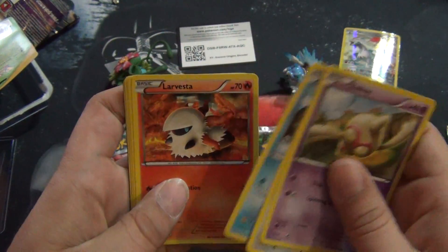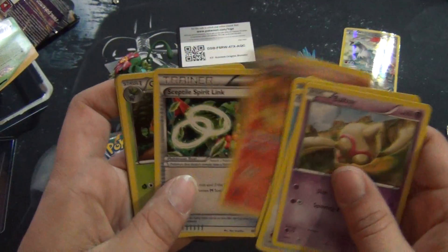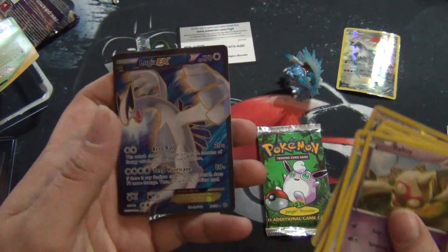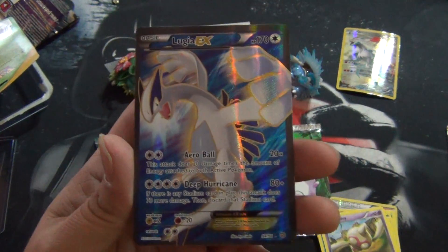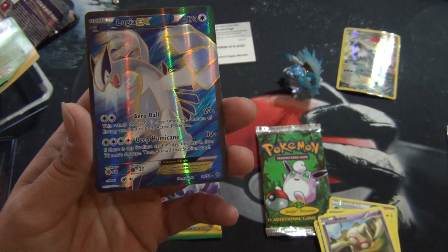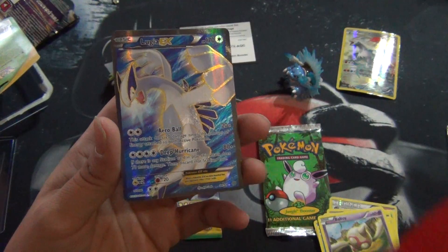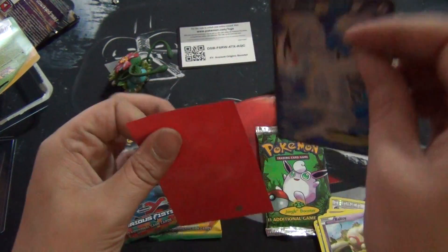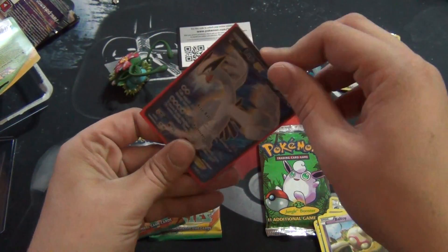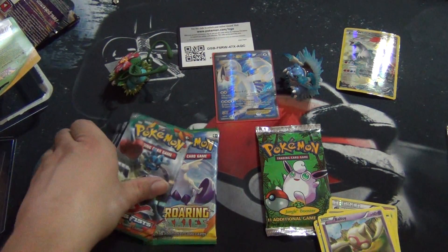Prism Magikarp — awesome. Spinarek, Flareon — hopefully we can pull a holo Flareon in jungle, that'd be awesome. Sceptile, Spirit Link, Gloom reverse, Max Maniac — oh sick, full-art Lugia EX! Man that is awesome. I actually remembered my sleeves in this video, so we'll be sleeving this bad boy up. Very nice first booster in — we get a full-art Lugia EX.